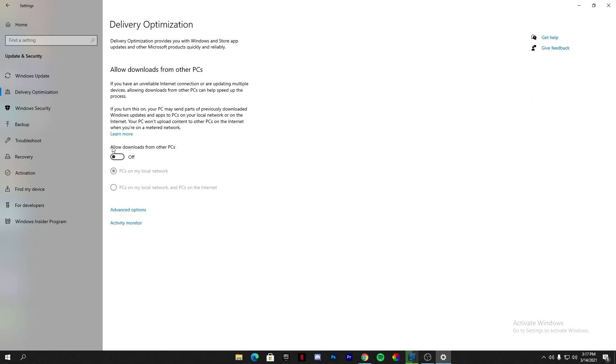Just after updating your Windows, go into Delivery Optimization and from here turn off 'Allow downloads from other PCs', because it uses your resources in the background while you are playing. It starts uploading some data to Microsoft servers, which can cause hiccups and therefore low FPS.